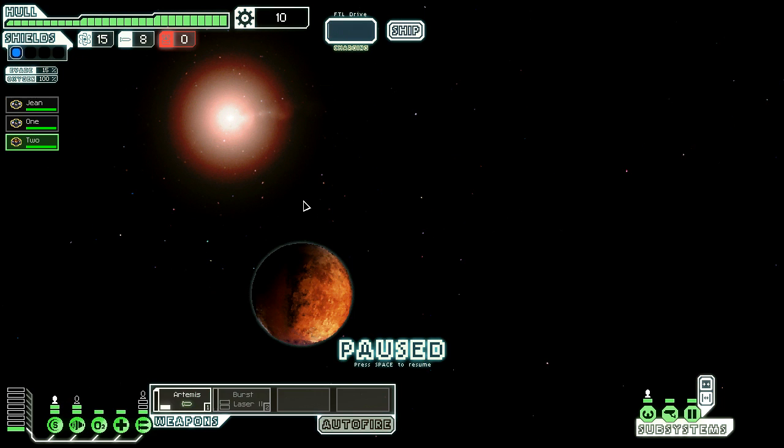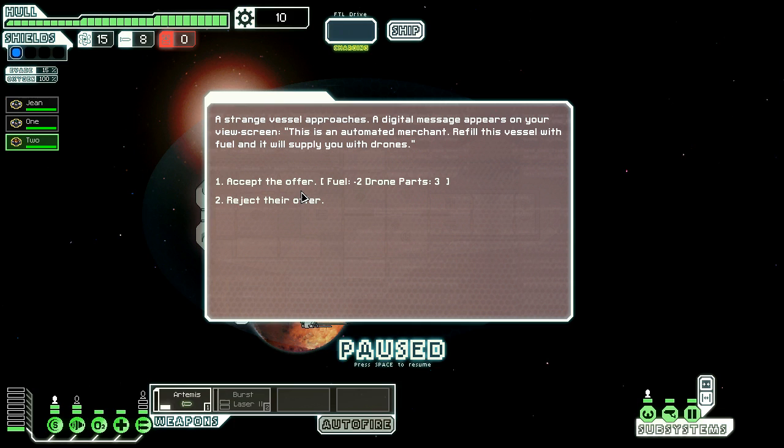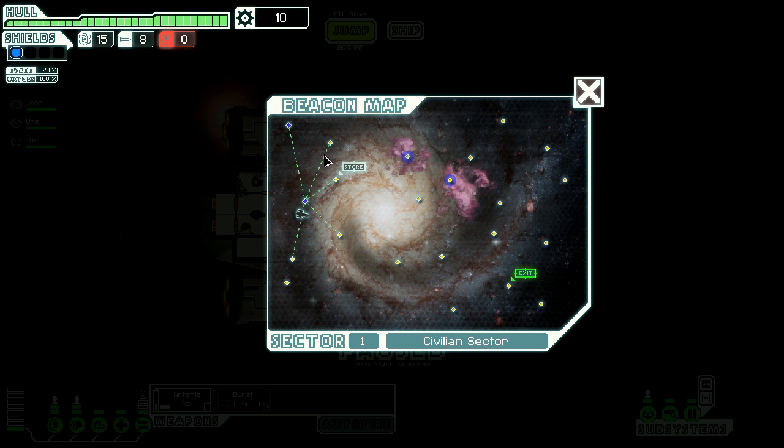We got a store there but no reason to go there yet, so we'll head to the southernmost area. We find a strange vessel - a digital message appears on the viewscreen: this is an automated merchant. I don't want drone parts, you can go shove them. So I guess that was just a waste of fuel.